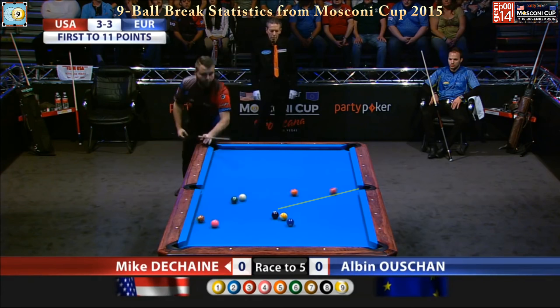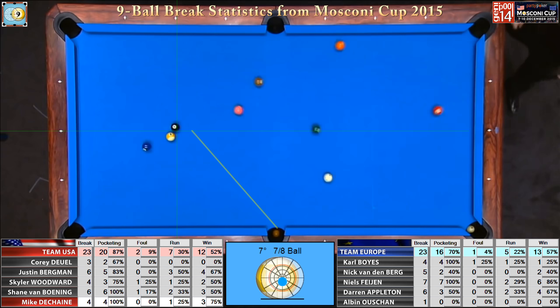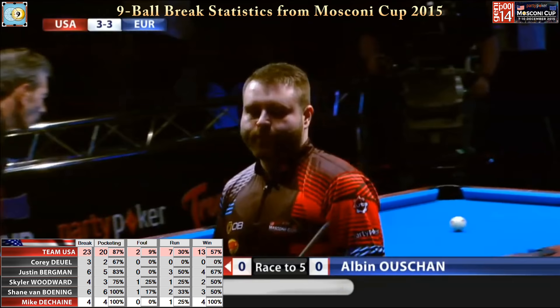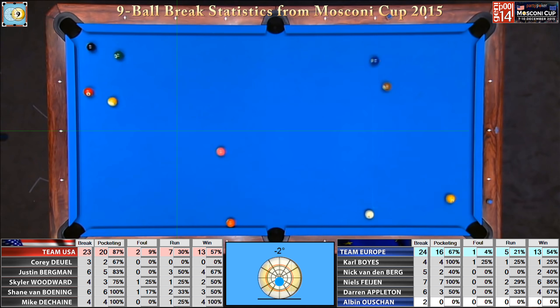This is only Mike's second Mosconi Cup. One ball is down but the two-way shot — here you see the break again. That one ball slides reliably into the side pocket, but the two ball stays a long way away. Shane puts it down and leads Albin Ocean one to nothing, in the race. One ball does not go into the side pocket, and nothing else drops. It's a dry break. Yeah, he's trying to make that one — he missed it.